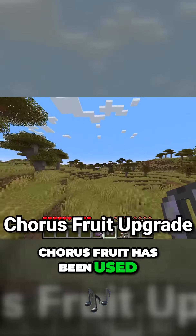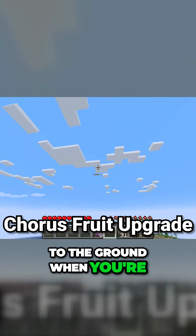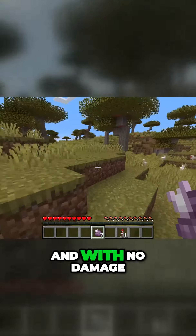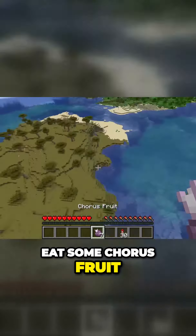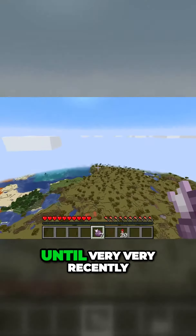Chorus Fruit has been used for a very long time as an item to help you get down to the ground when you're flying with Elytra. Because if you eat this Chorus Fruit midair, you'll appear down on the ground easily and with no damage. You'd also think that because of this, you could just remove your Elytra, eat some Chorus Fruit, and safely land on the ground — but that wasn't actually true until very recently.